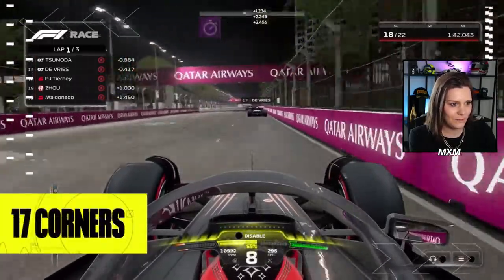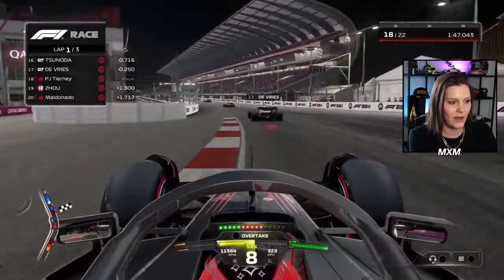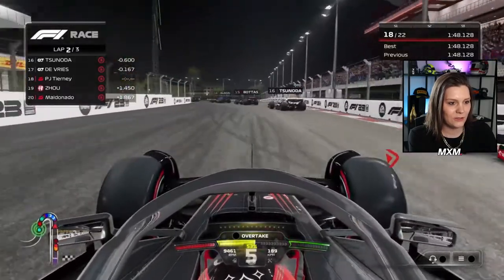17 corners, and the fastest lap is 1:41 from Lewis Hamilton, but I don't know the AI level. Very fast section onto the main straight.